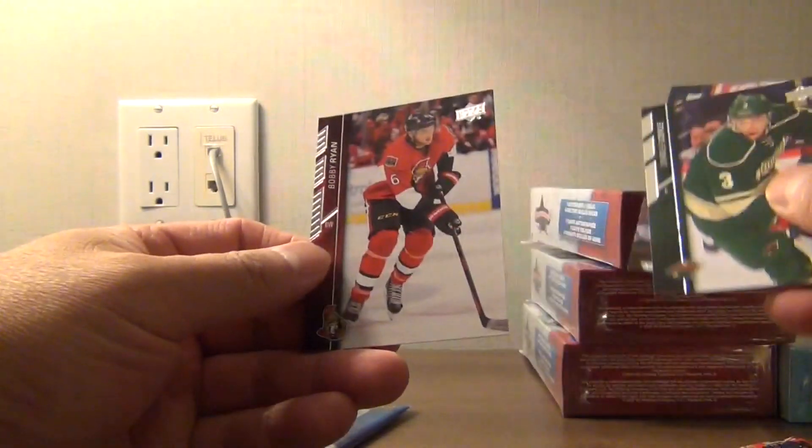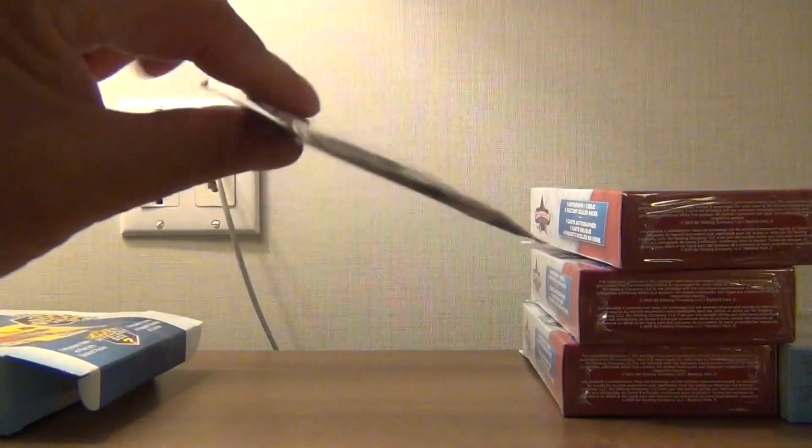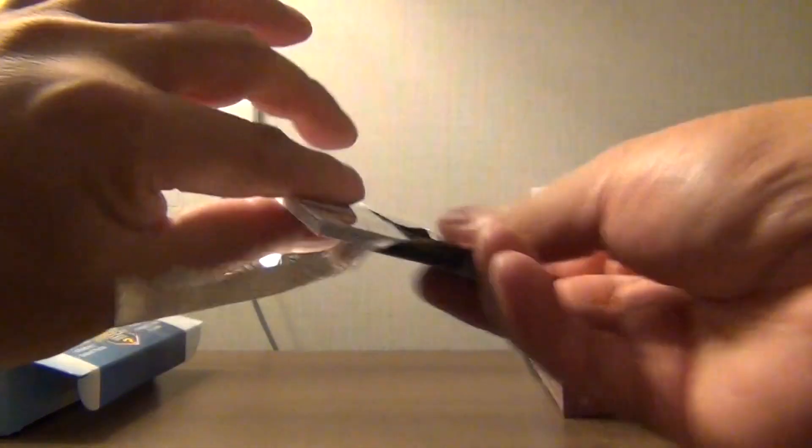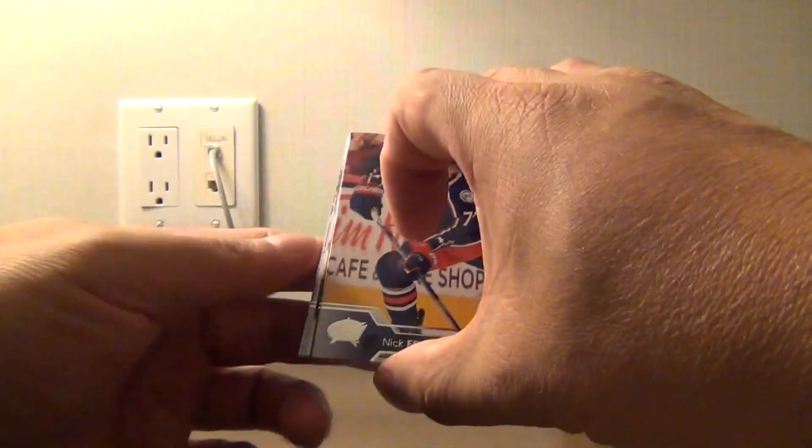Scott Darling, Charlie Coyle, Bobby Ryan. And obviously this one here we're looking for the Auston Matthews. We got a Young Guns — no, it looks like a canvas.